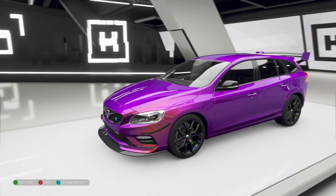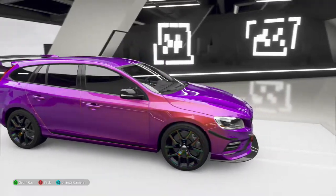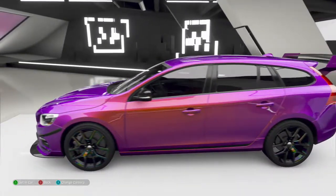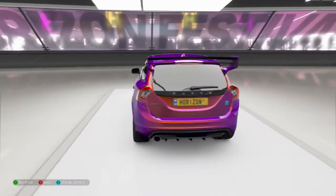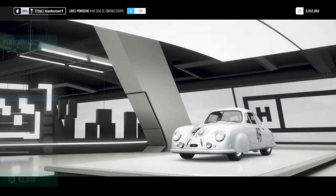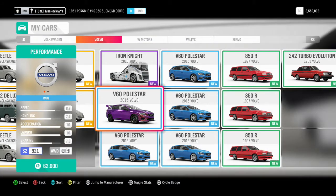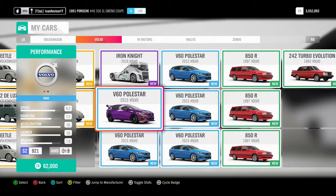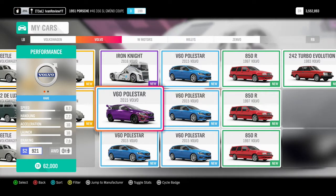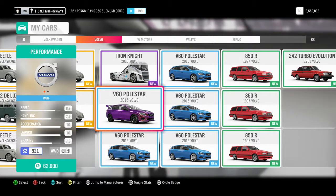Here's what I used for the Flight of the Valkyries challenge — a Volvo with a cool paint job, upgraded to S2, rated 921. I put a 6.2 liter V8 in it, along with rally springs and rally tires, and made it all-wheel drive. It held corners well, slid a little, but it was fun. If you try a rear-wheel drive Koenigsegg on that dirt track, it's just not going to work.